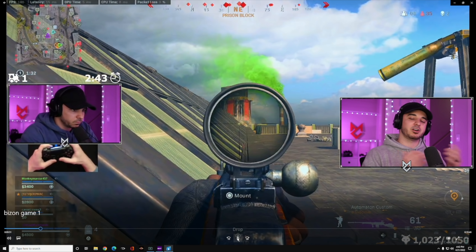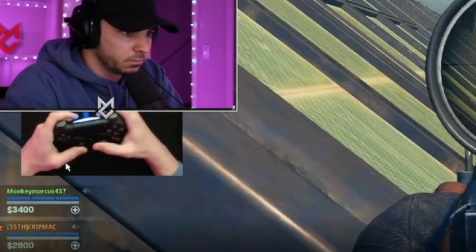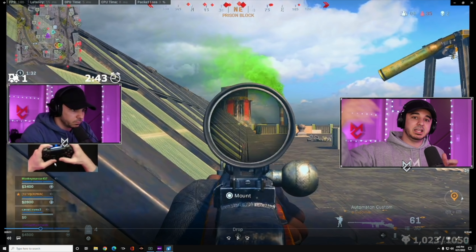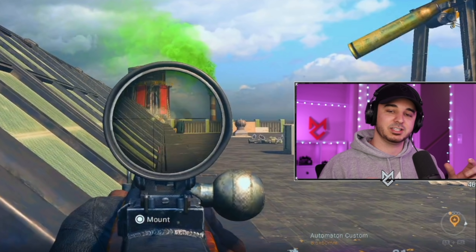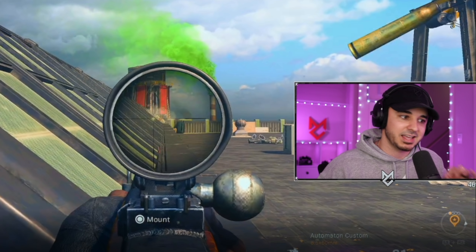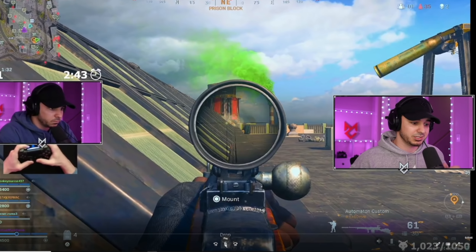If you're on controller, aim assist is already pretty strong, but what's even stronger is when you strafe — the rotational aim assist gets absolutely insane. You can see I have my left thumb cranked to the right side. Most of the time when you see me shooting somebody from medium to long range, you're going to see that thumb work left and right. When you're strafing, the aim assist is extremely strong, getting good headshots and downing enemies very fast.